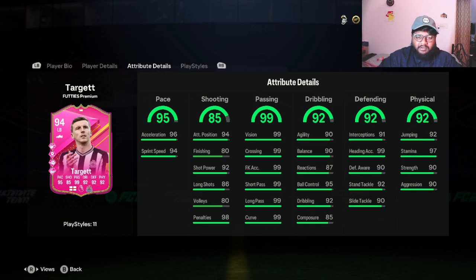Under pace he has 96 acceleration and 94 sprint speed — pretty good for a fullback. For shooting he has 92 shot power, 89 long shots, and 98 penalties. Since his passing is 99, his curve is 99 as well. So 92 shot power, 86 long shots, and 99 curve — actually decent for a fullback. For dribbling he has 95 ball control and 92 dribbling. For defense he has 92 standing tackle, 90 sliding tackle, and 91 interceptions. He also has 97 stamina — oh my god.